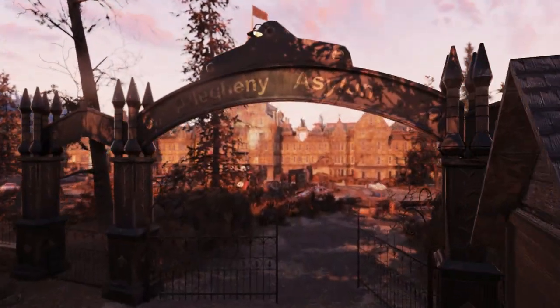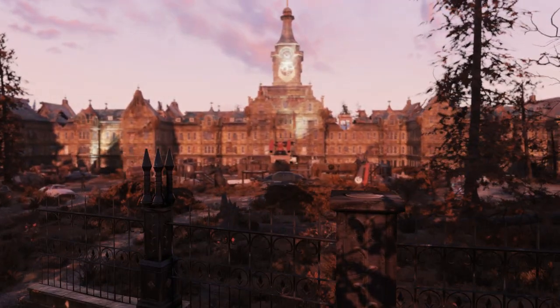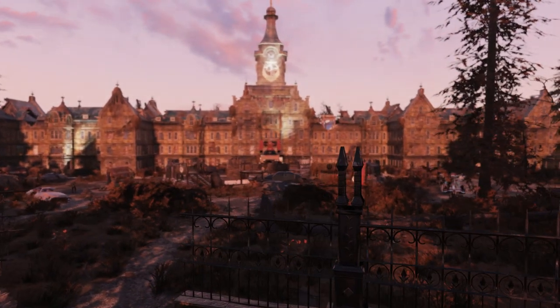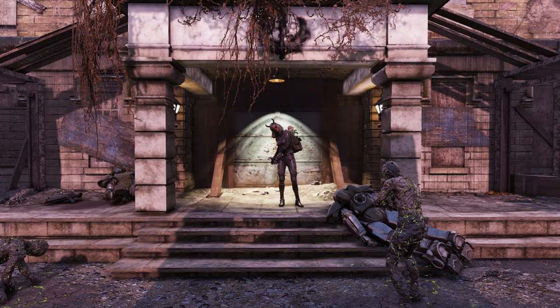The only places outfits spawn are at the Allegheny Asylum in the Cranberry Bog. You can also get the outfits and hats from doing events in the Cranberry Bog. However, it's a lot harder and much rarer to get an outfit from a drop. So with that being said, let's head right inside.